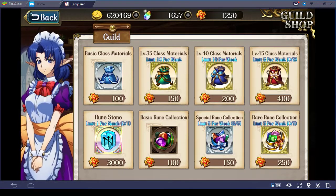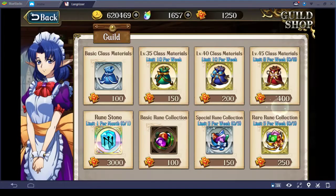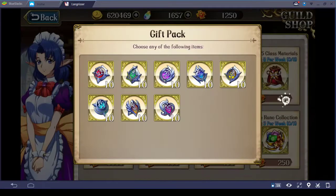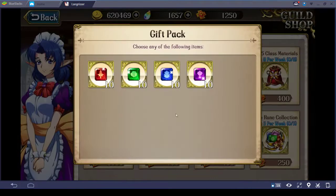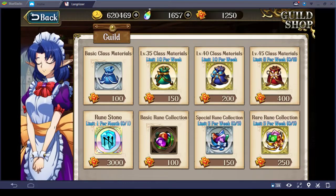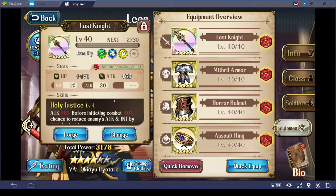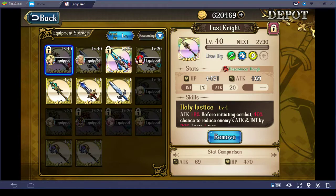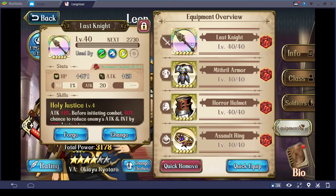In the guild store, I'm actually not even sure where the item is — it's not even available right now. So maybe in the future you'll be able to purchase those runes, but right now I don't have access to them. I can't upgrade this weapon until I hit level 50, when world 8-1 unlocks. So still some time before I can get access to level 50 equipment.